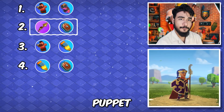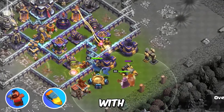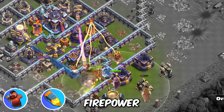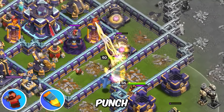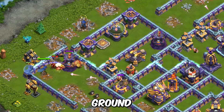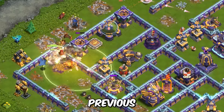Up next we have got hawk puppet and royal gem. This strategy is really powerful when you are sending the RC along with a lot of troops or she is in the core and you need some extra firepower. With this the health of the RC gets boosted and with the extra punch of the hog riders she deals a lot of damage. Of course this can be used for ground and air attacks, but this combination is not as strong as the previous two.